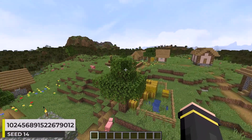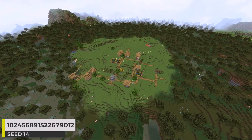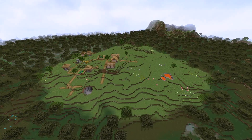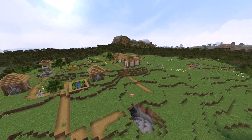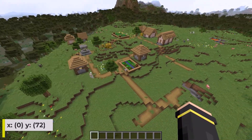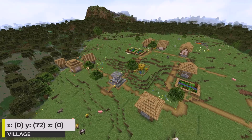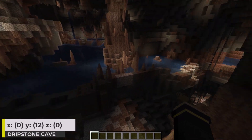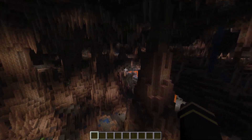This seed is a bit interesting. The spawn is in this little plains biome that is completely surrounded by a swamp biome. There's definitely some way this can be utilized — I'm sure some sort of build idea comes from somebody more creative than me. The village here is just a small plains village, nothing too crazy about it. Directly underneath spawn we can find a massive dripstone cave, and there's even a mineshaft here. This place looks incredible.